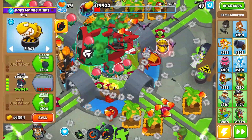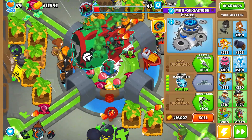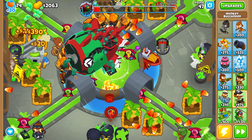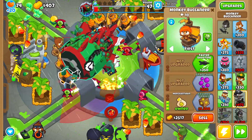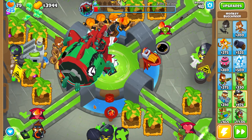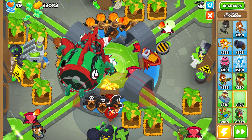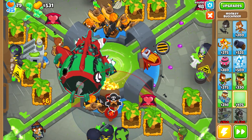Buy the bomb tower 0-4-0 and activate its ability to finish off tier 1. This works every time — I tested this strategy many times and it is reliable. Do not miss the timings and you will be just fine. Next, sell your defenses: the two first strikes and your tech shooter. Upgrade one BRF — just one, because we're not able to spend money on boats quickly enough. Then keep buying 0-0-3 boats.